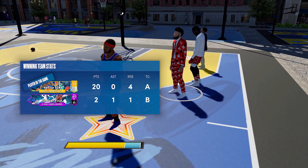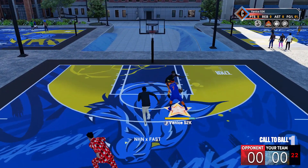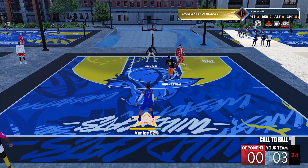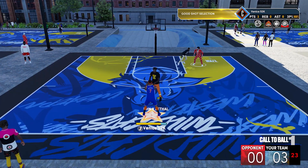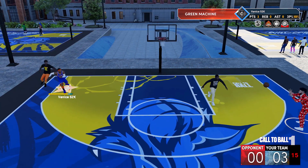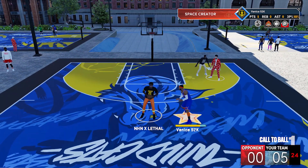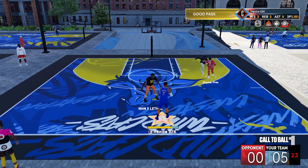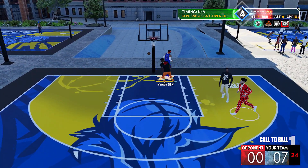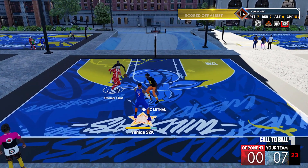20 points, 4 rebounds — pretty good game for us. Second gameplay, we're still in the Wildcats park. Let me know if you want me to switch parks — maybe go to Knights, Beasts, or Vipers for a change of scenery. I wouldn't mind changing parks for content, especially now that I got a pretty fast means of transportation in the go-kart that we get for hitting level 40. It's a pretty nice rep reward — it's fast to travel around the city, especially since it's bigger than regular parks. Let me know down in the comments what rep level you're at currently.